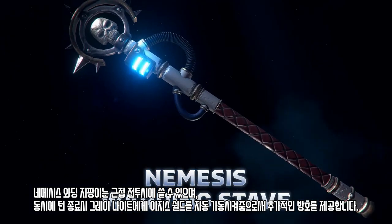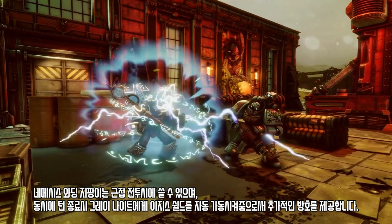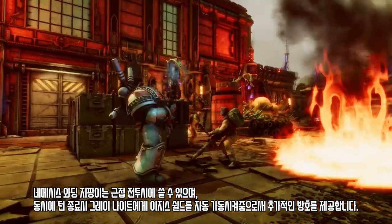While the Nemesis Warding Stave can be used in melee combat, this weapon can automatically activate a Grey Knight's Aegis Shield at the end of a turn, providing further defense.